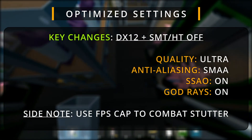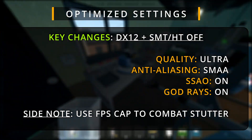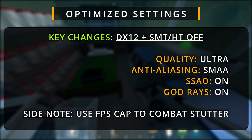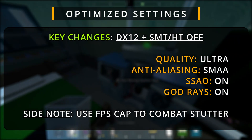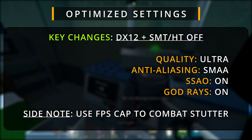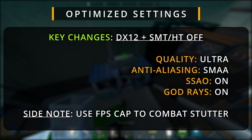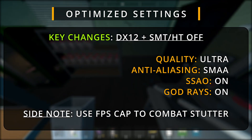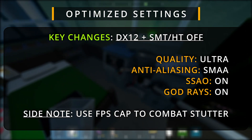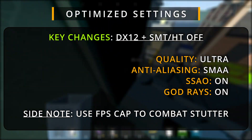Here are my in-game recommendations. Set quality to Ultra — this game leans on your CPU more than your GPU, so even mid-range systems can handle it. For anti-aliasing, go with SMAA: it delivers great edge smoothing with almost no performance cost, better than FXAA or turning it off completely. SSAO (Screen Space Ambient Occlusion) should stay on — it's tied to CPU usage and since that's already the bottleneck, it won't impact your frames much. Same goes for god rays: no performance hit, so leave them enabled.